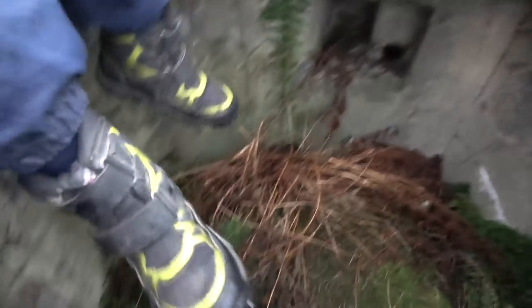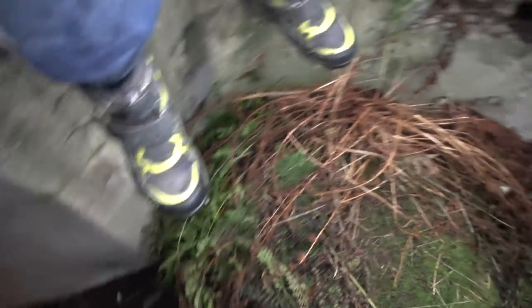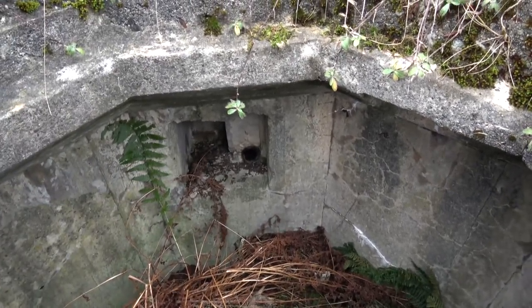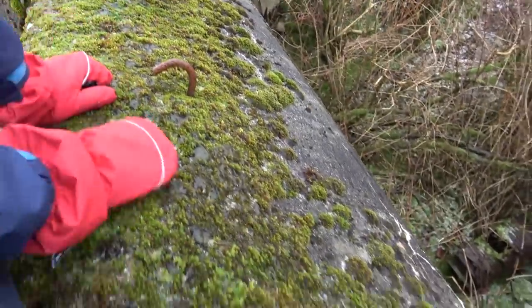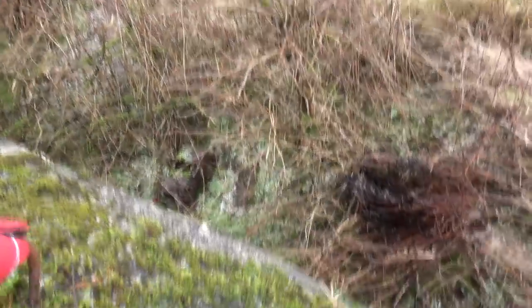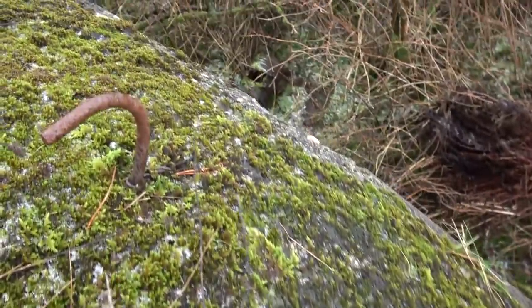This is a machine gun position where they would put ammo inside, and down there is the storage. That could be communication equipment being put there. These hooks here were used to put up camouflage canvas — they're everywhere. They were used to stretch the camouflage canvas over this area so that the allied bombing crews couldn't see the bunker itself.